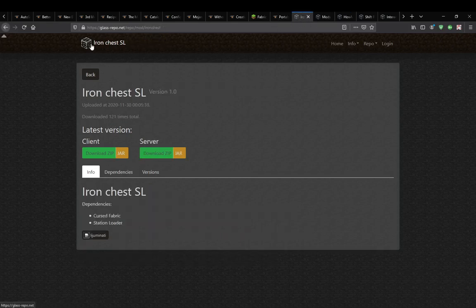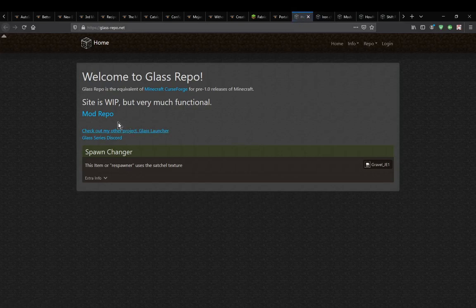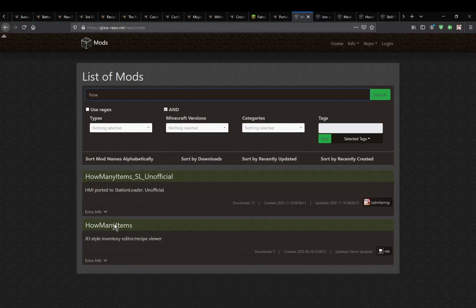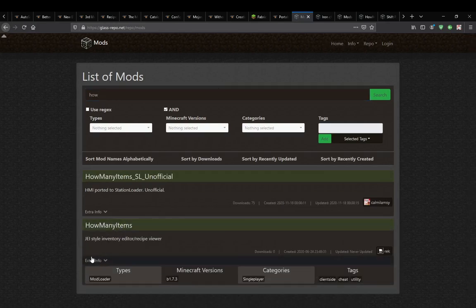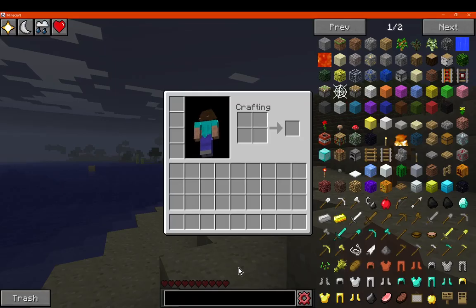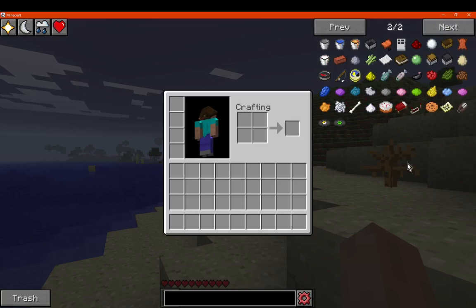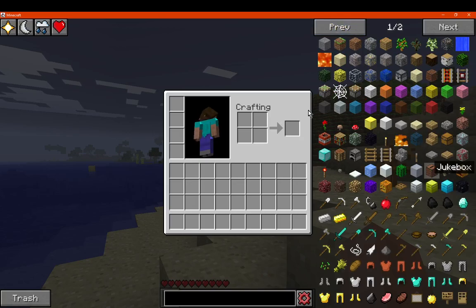It was originally for ModLoader. It allows you to do many JEI, REI, NEI sort of things. Pretty much what it does is it displays all the available items you can access. There are only two mods for Cursed Fabric at the moment that add additional blocks, which is Iron Chests and Better Nether, but it does display those.